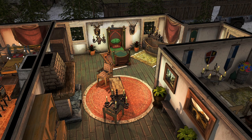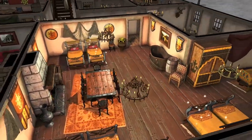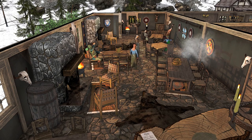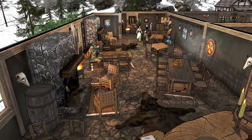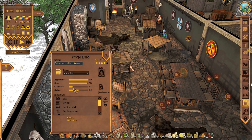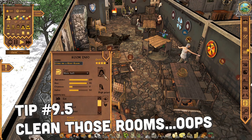Tip number nine: nice rooms make for happy guests, but the current style of the room doesn't really seem to matter that much right now. So go ahead and make yourself a Sambrian room, or maybe an Untermerchian room, or even make an outlaw-themed bar. As you can see here, I've got travelers, peasants, and noble people — and no outlaws — in here. So they don't really mind what the room is styled as, just as long as it's nice and clean. This room is not very clean right now, so I better make this high priority — there, that'll get it cleaned.